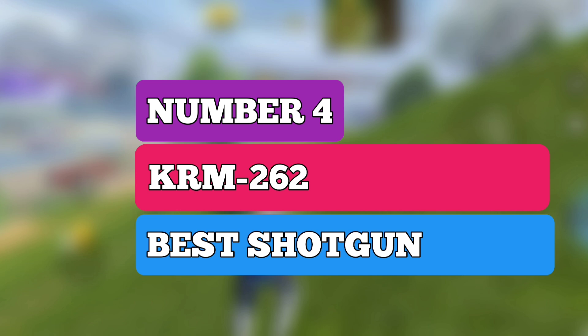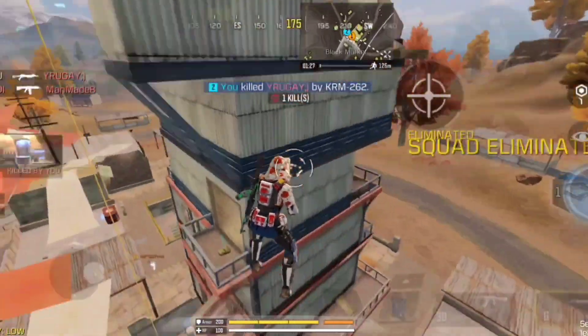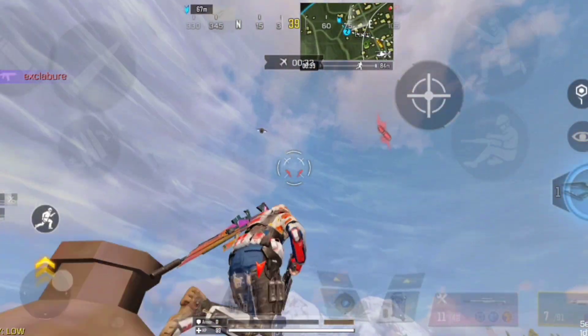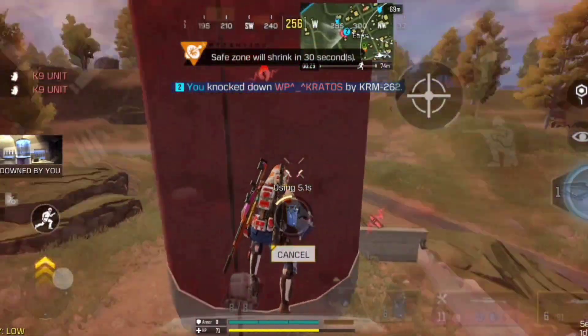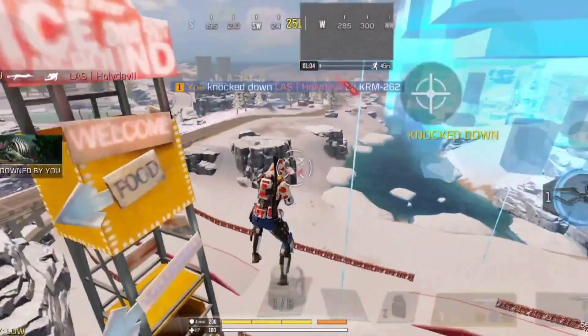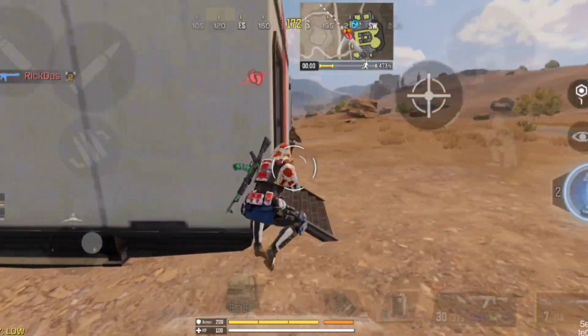Coming at number 4 spot, we have KRM. KRM is the most deadly shotgun inside Battle Royale — this gun has all the potential to kill enemies in just one shot. Even the ground-loot variant of the KRM has one-shot potential. The gun has large hip-fire bullet spread and tight bullet spread while aiming down sights. It deals high damage in its class, taking only one shot under 5 meters, and always 2 shots over 5 meters.